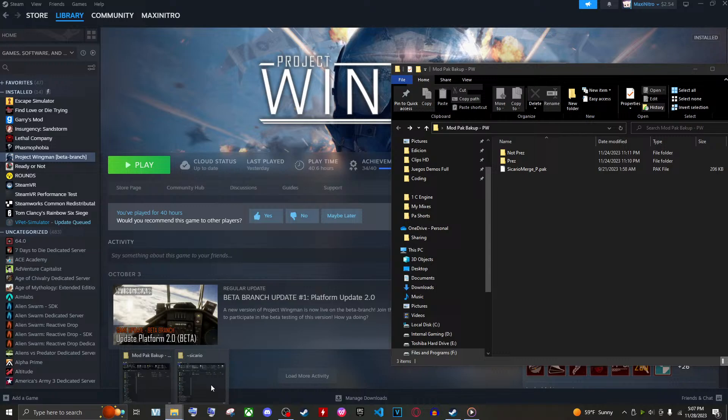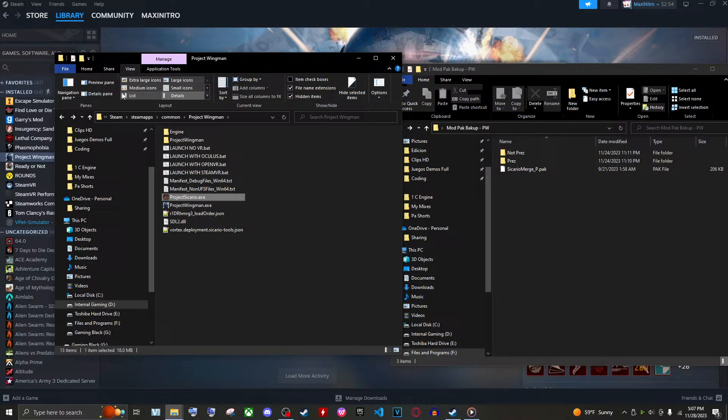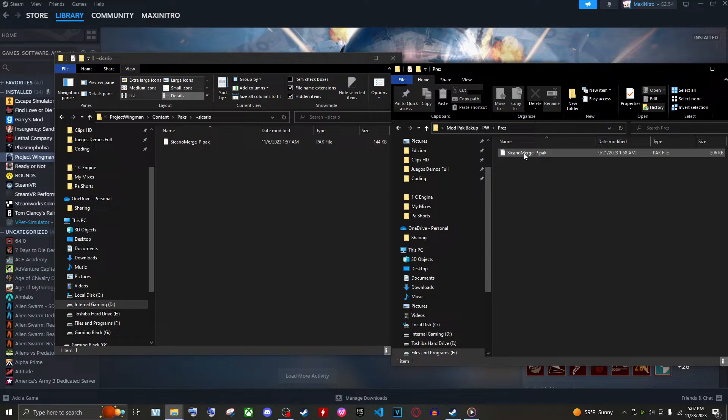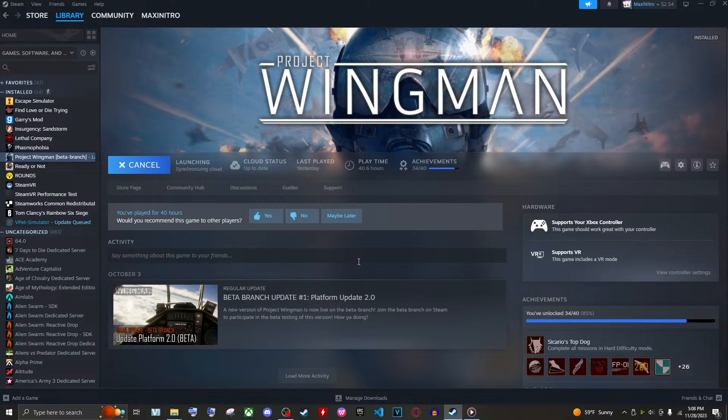After making the merges and copies, I went back to the beta version of the game. Because I'm on the beta branch, the merger no longer works. So if I want to change my mods, all I have to do is go back to the content, to the packs, to Sicario, and change that file. If I copy in the 'press' version and replace the file, I can go back into the game and it should not break, since I don't have any mesh or plane appearance changes.